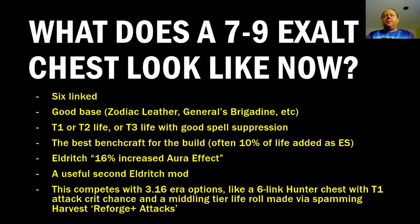So what does a 7-9 Exalt Chess Piece crafted this way look like? It'll be 6-linked, on a good base like a Zodiac Leather or a General's Brigadine. It will have Tier 1 or Tier 2 life, or potentially Tier 3 life with good spell suppression. It will have the best Benchcraft for your build, which is often 10% of life added as extra ES, but sometimes it's 5-8% added to each of life and mana. It'll also have the Searing Exarch Eldritch 16% increased aura effect mod, plus a second useful Eldritch mod — not necessarily high tier, but something that makes the item better, giving it 8 mods instead of 7.